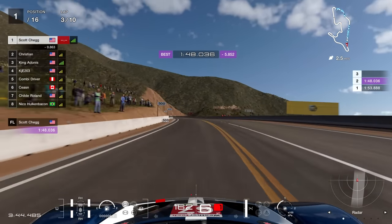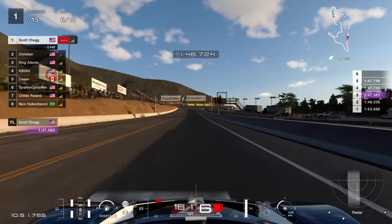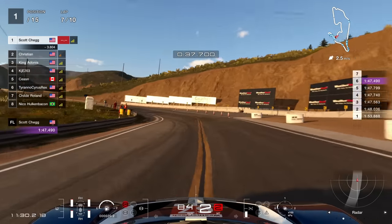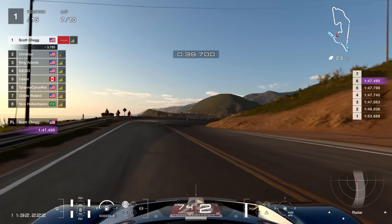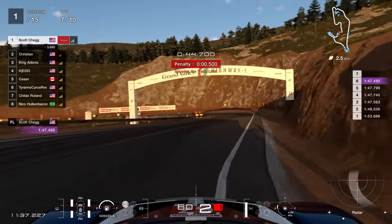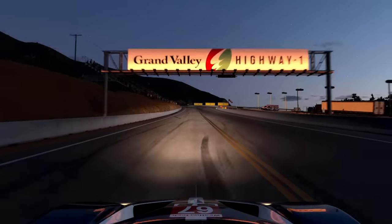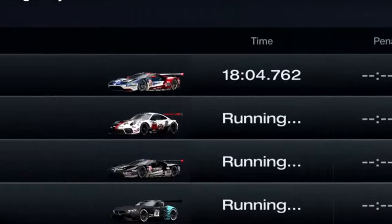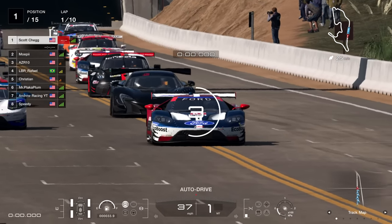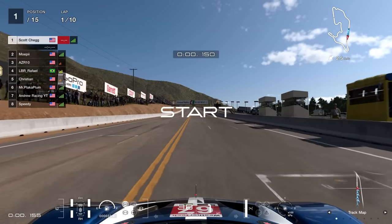My first lap was a 48.0 because I wanted to do an entire race of 47s. My fastest potential was going down to 47.4. Again, it was just through sheer consistency in the middle sector especially. One penalty during that race and a total time of 18:04.7 — my fastest race to date.